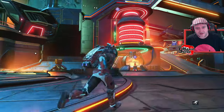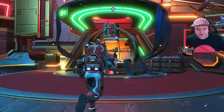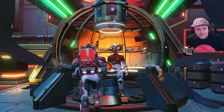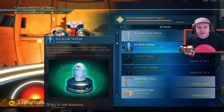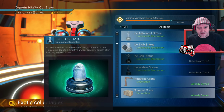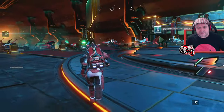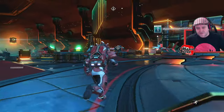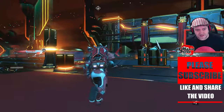The bar is now double orange, which means I can buy my next ice statue! Let's go speak to Jolly Five — it is the ice blob statue again. It costs 500 Quicksilver. I'm gonna buy that. We'll head on down to my lovely 'Dances on Ice' base and place this statue.